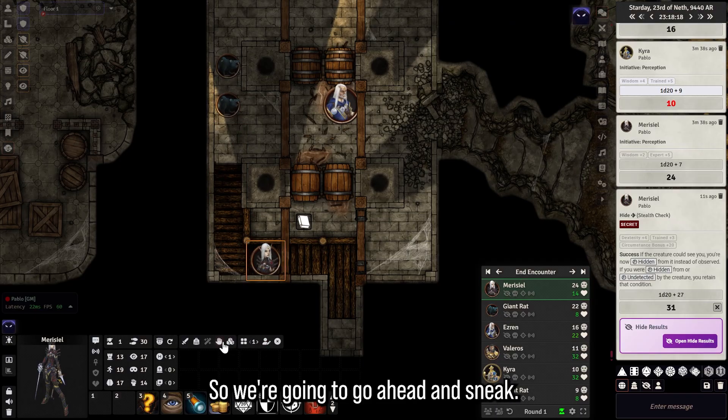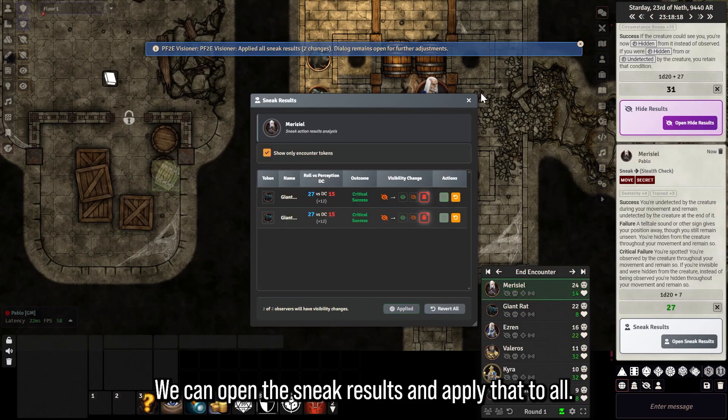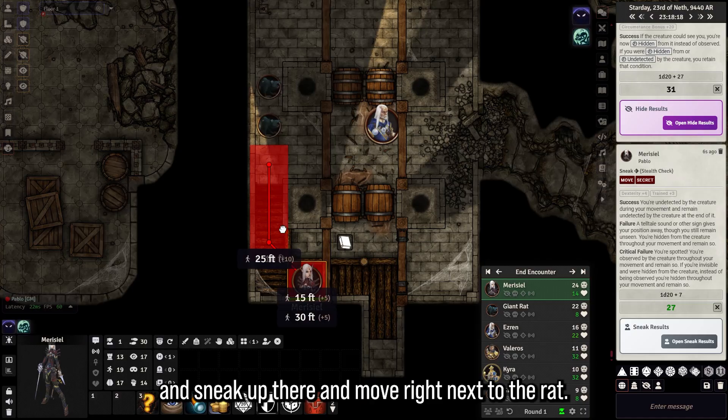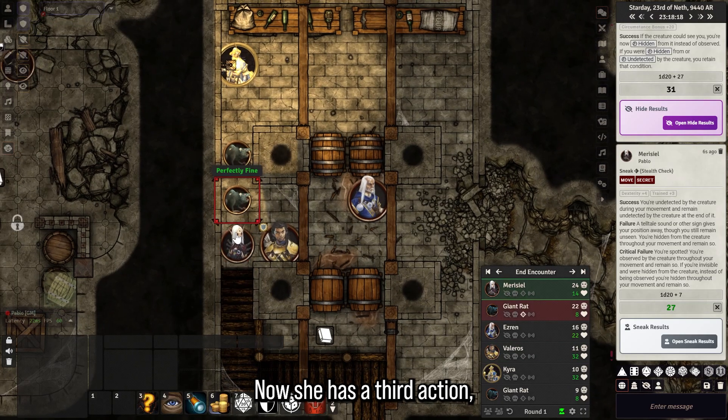Now Mauricio, as a second action, is going to Stealth next to the rat. We're going to go ahead and Sneak — critical success! You can open the Seek Results and apply that to all, and yes, Mauricio is now considered undetected. As part of that second action, we're going to sneak up there and move right next to the rat.